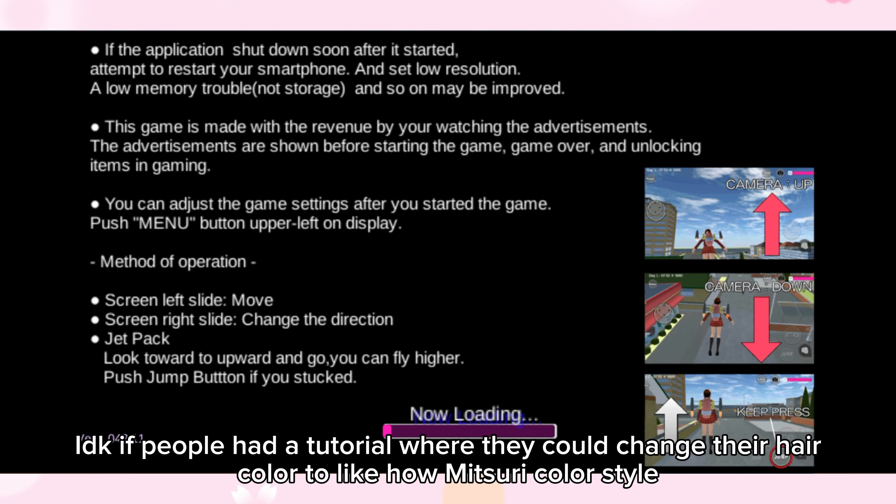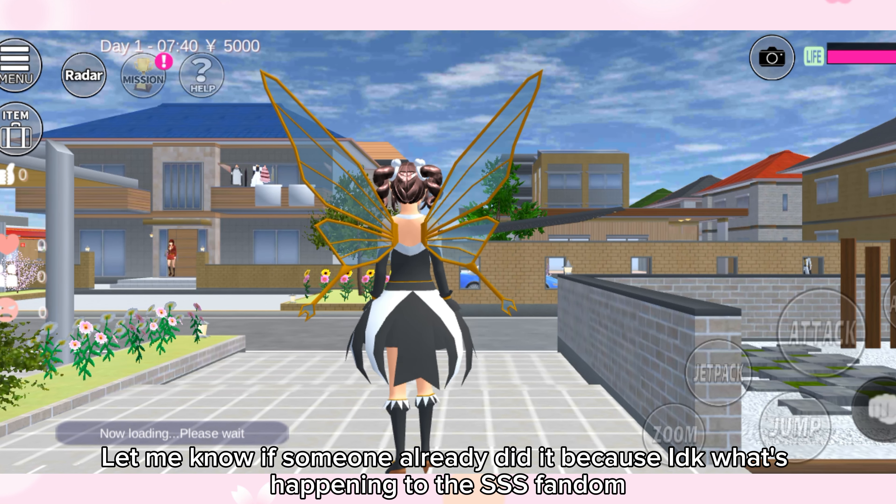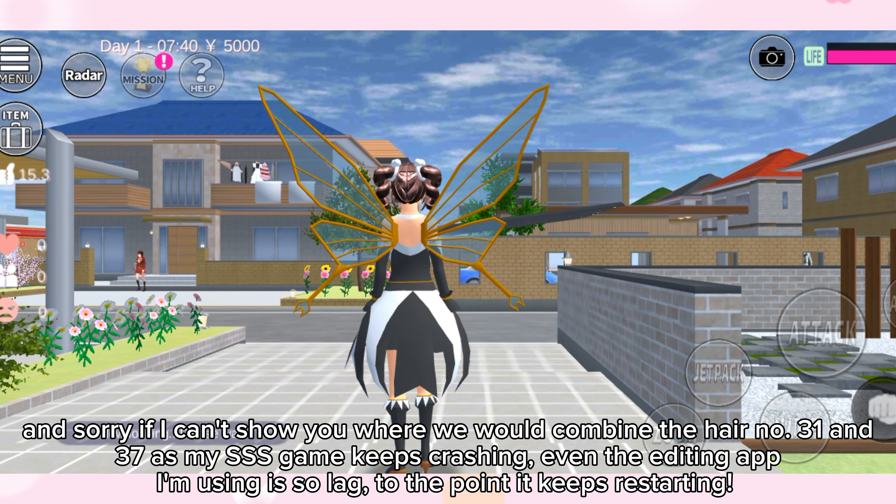I don't know if people have done a tutorial on how to change their hair dot color to match Mitsuri's color style — let me know if someone already did it. Sorry if I can't show you how to combine hair number 31 and 37, as my SSS game keeps crashing, and the editing app I'm using is so laggy it keeps restarting.